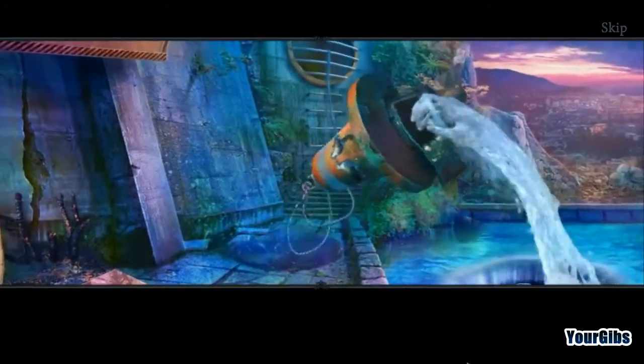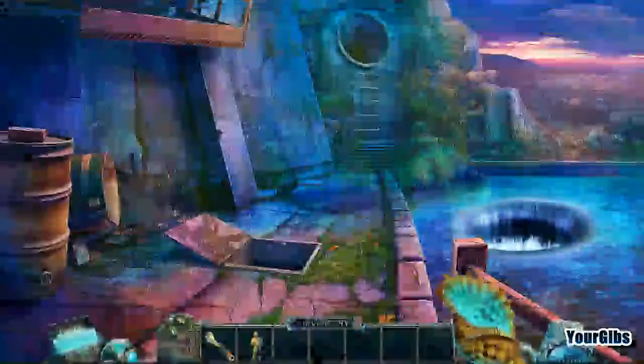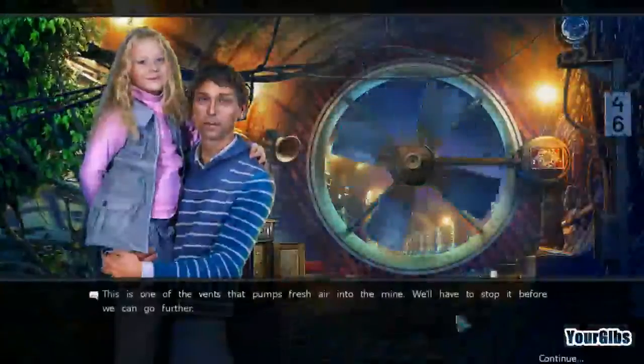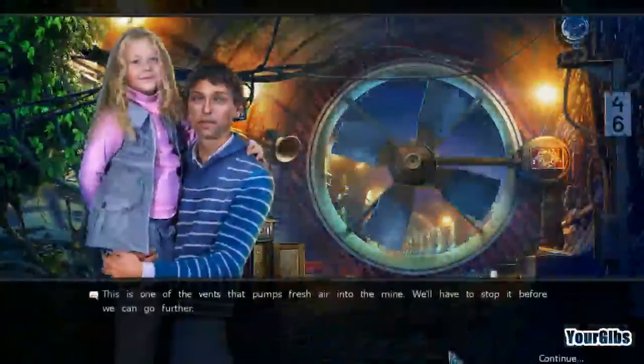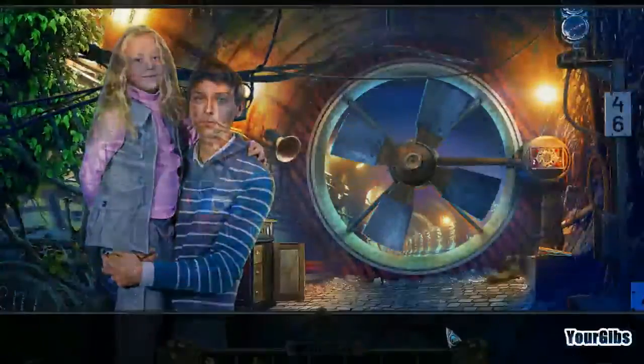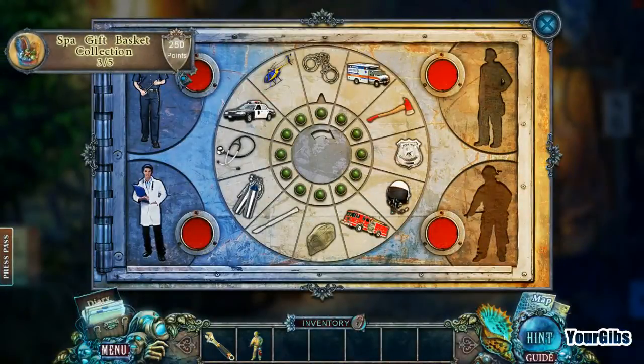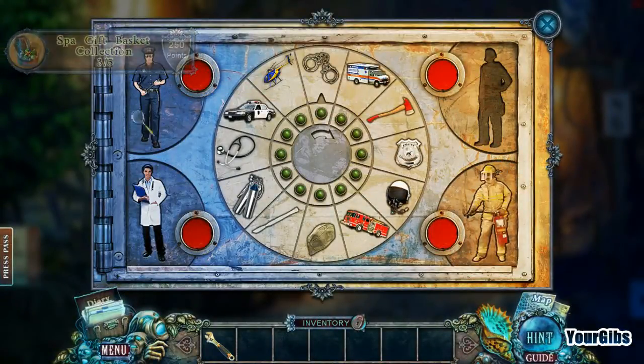It's like a hand — I'm doing claw motions right now. It was a hand made out of water, that was cute! This is one of the vents that pumps fresh air into the mine. We'll have to stop it before we can go further. All right, we will totally do that.